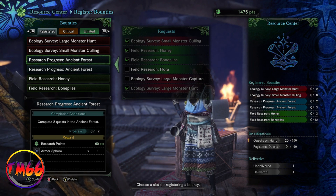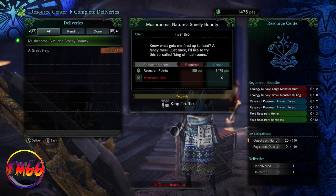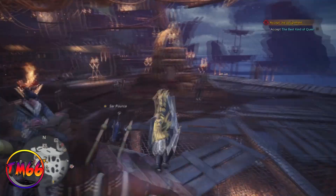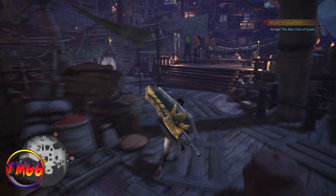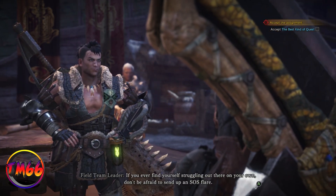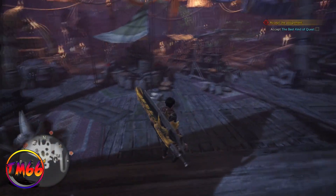I know there are probably thousands of people who already know this, but from what I've seen online people are talking like these armor spheres are extremely rare and that you'll never find them unless you're deep into the main quest, which is simply not true. I'm not claiming I've found some unique farming method — I'm just showing you how simple it is to get them. I've got over 30 just sitting in my items because my armor is already stronger than what the current missions require, and I'm only hunter rank three.